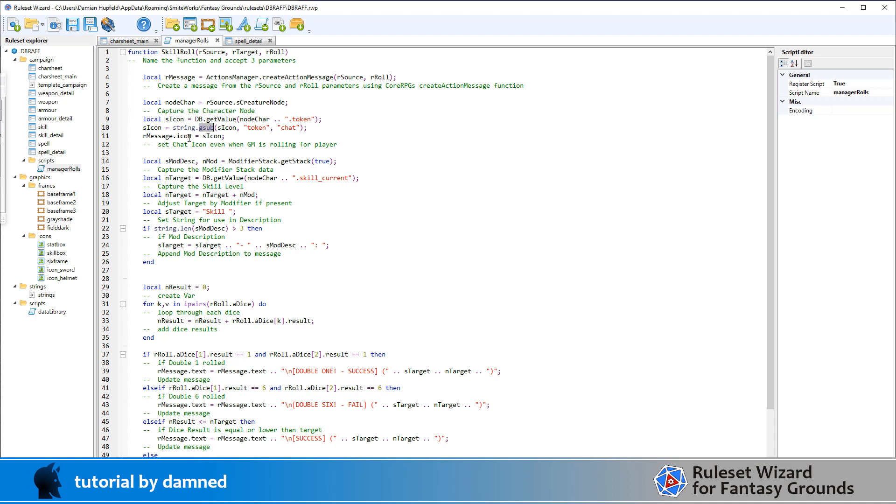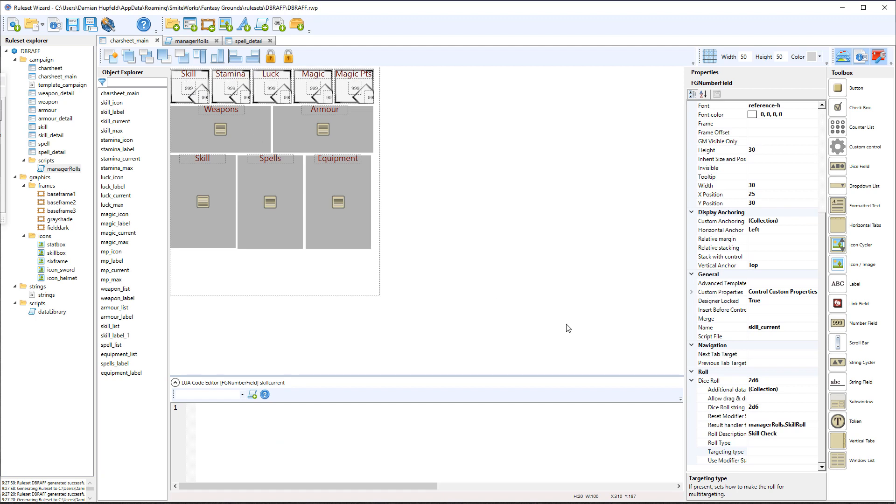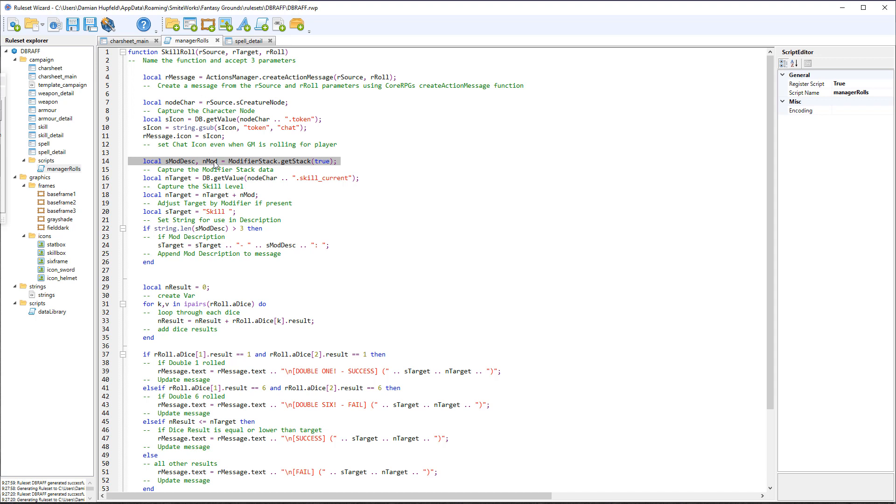Without this fix, when a player rolls it shows the correct portrait, but when the GM rolls the GM's portrait appears instead. This matters more for this particular rule set because it's quite probably going to be used in some solo games as well - Advanced Fighting Fantasy's roots were in solo gaming. Because we're not letting the roll capture the modifiers - we don't want to adjust the roll - we have not used the modifier stack in our roll definition and we're not resetting the modifier stack from there; we're doing it all here in our script.